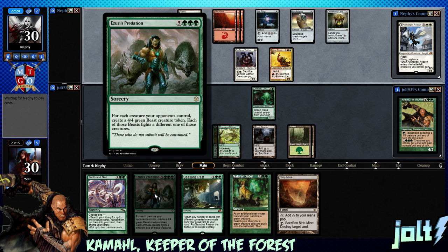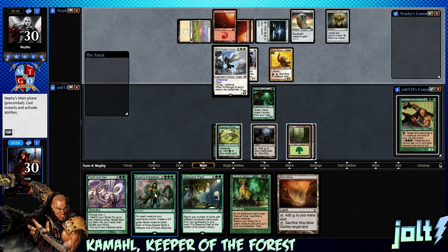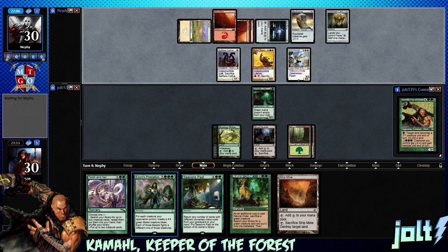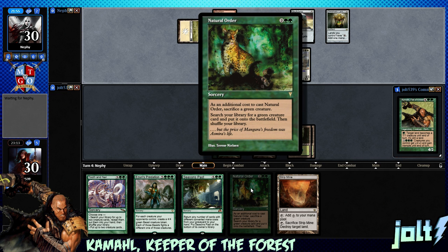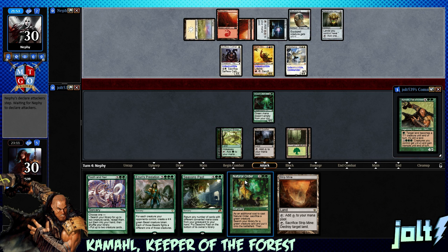We can get Azuris down — basically for each creature our opponents control, create a 4-4 green beast token, and each of those fights a different one of those creatures. We're looking at carrying over three green mana next turn, so we can actually cast the Azuris Predation. Avacyn does give indestructible until end of turn, but we can get those beast tokens, take out a few of them and the Cathar, and still be left with beast tokens. We may end up going for that. We still have Natural Order, so we can use it on one of those beast tokens to grab something else.